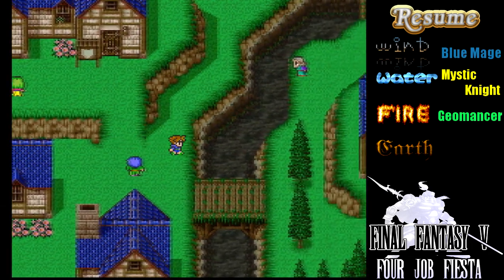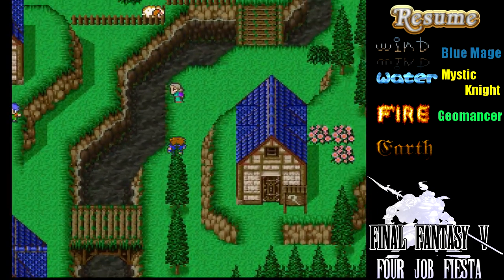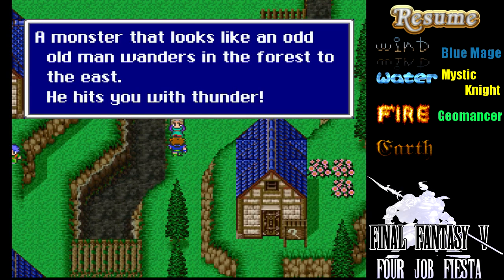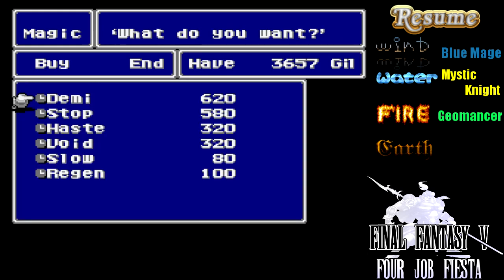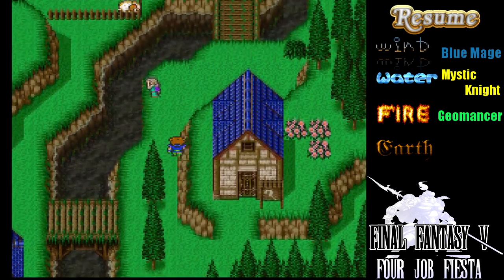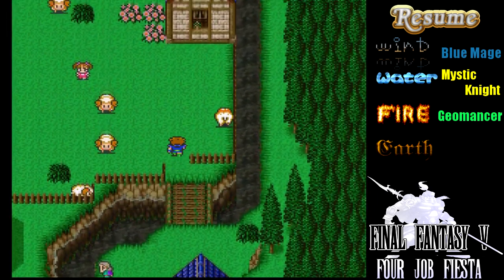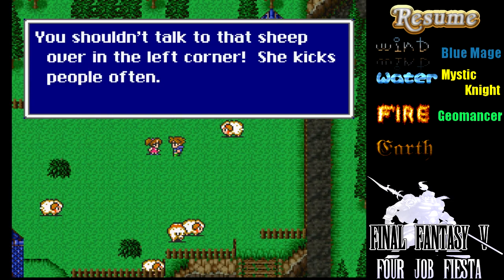Let's see here - where else are we going? It's sheep, alright. It does seem like a place that hurts sheep would have music like this. That doesn't sound like anybody I know. What kind of spells do you got here? What kind of jobs? Demi - I'm not sure if Demi can be cast with a Mystic Knight or not, but I'm going to get it anyway. These are time spells, so probably no. I just threw away 1,000 gold for no reason. Not the first time I've done that. It's like earlier in the LP when I used that Phoenix Down and I didn't need to because I just used a tent right after it. But you shouldn't talk to that sheep over in the left corner - she kicks people often.